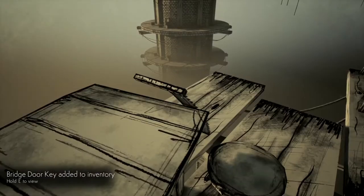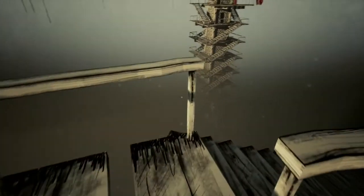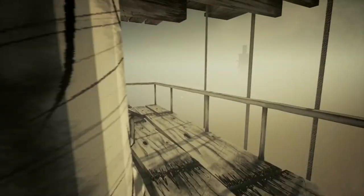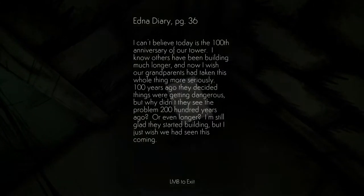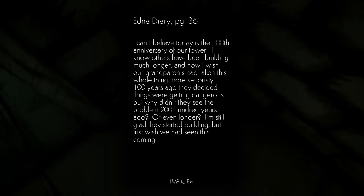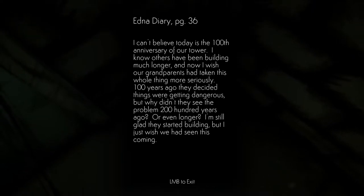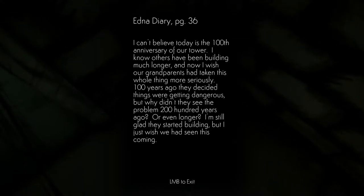Found a key — bridge door key added to inventory. We've got a bucket of water too. There's a bridge right here and this must be the door I use the key with. Edna, diary page 36 — I can't believe today is the 100th anniversary of our tower. I know others have been building much longer. I wish our grandparents had taken this whole thing more seriously 100 years ago.